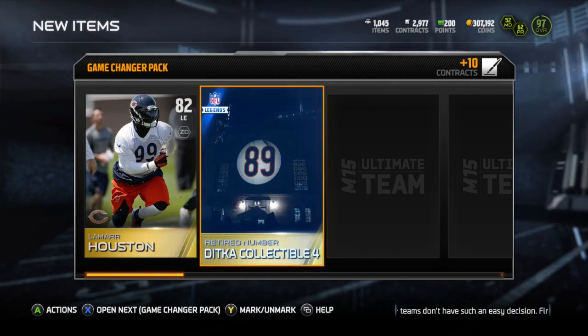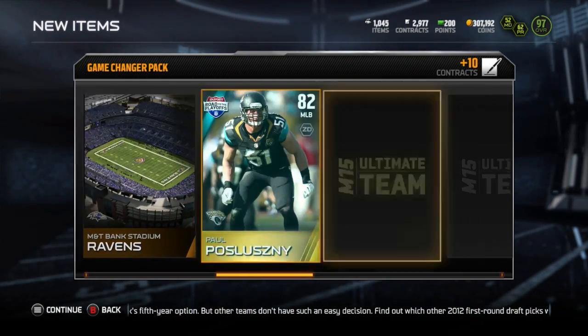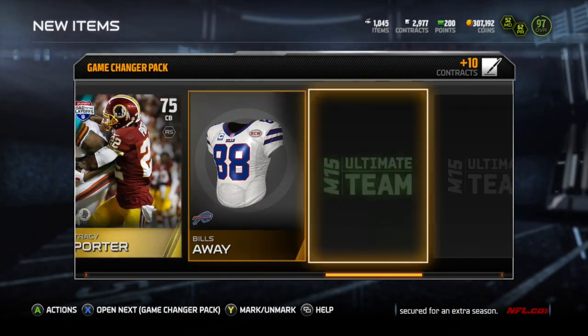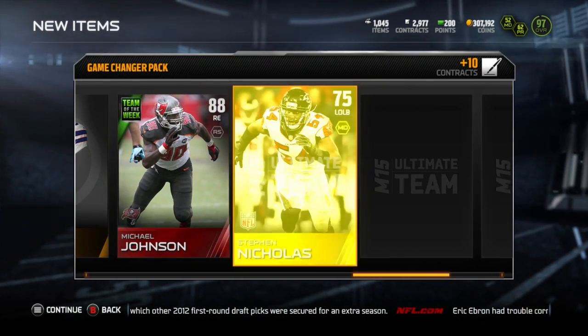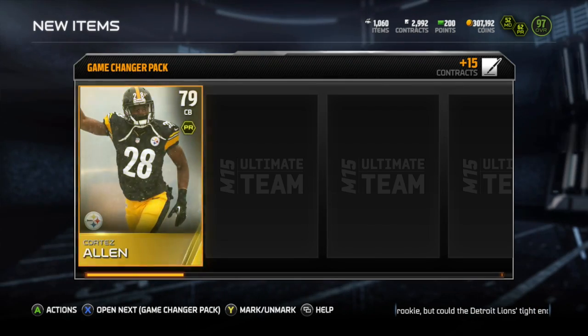So you can add that 11,000 coins onto the third Game Changer pack — the Palamalu and Bryant pack. That 11,000 onto the 38,958 is basically a 50,000 coin pack for that one game changer, which still doesn't equal the value out of what you would put in for coins. But overall that was a very good game changer — the best one I had.